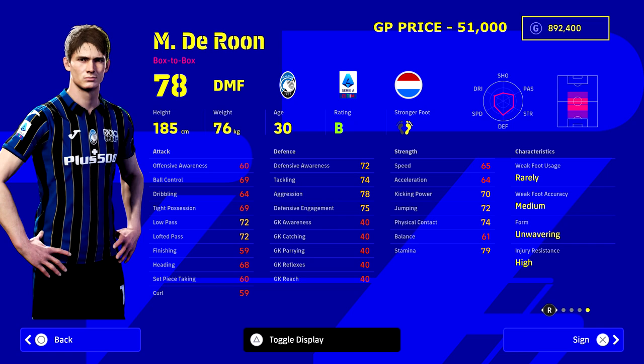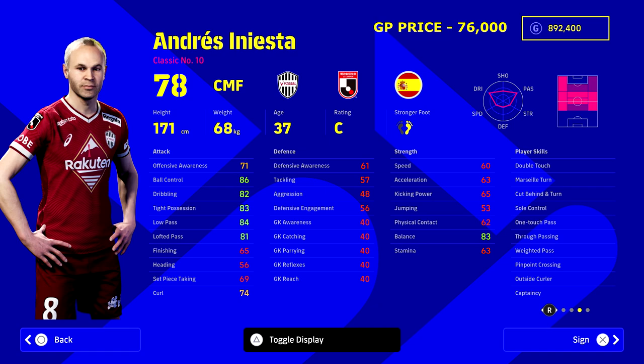Next up is The Rune at 51,000 GP — also unwavering form. All players in this squad are over 30, so they all get the coaching affinity boost. He isn't the most notable name or high-caliber player on this list, but he's a very good solid stopper. We're going to play him as an anchoring DM.